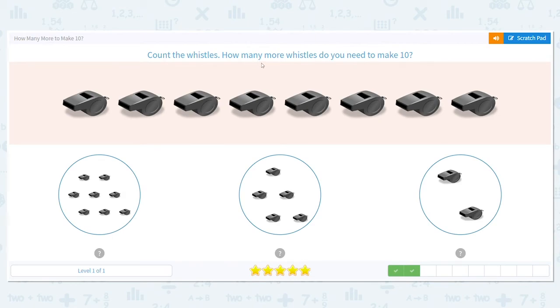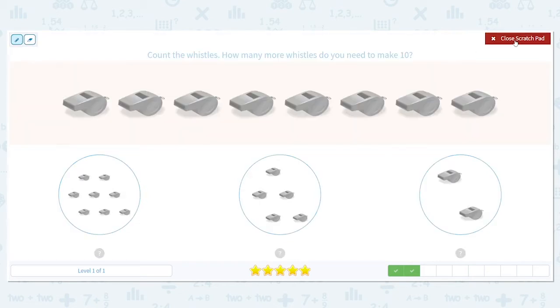Next, let's count our whistles. One, two, three, four, five, six, seven, eight. So we have eight whistles — plus how many more to make 10? Which one do you think it could be? I'm really close to 10, aren't I? So am I going to need a lot of whistles or not a lot of whistles? Not a lot of whistles. So I know that's going to be too many. So it's either this or this. I'm going to start with this one.